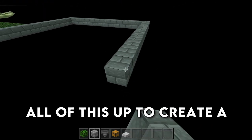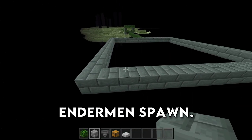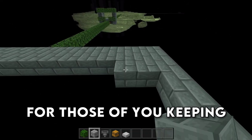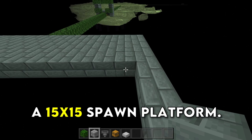We're then going to connect all of this up to create a giant square — this is going to be where all of the endermen spawn. Make sure to fill this in with normal blocks. For those keeping track, this is a 15x15 spawn platform.